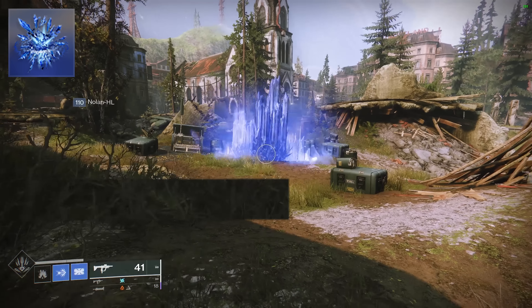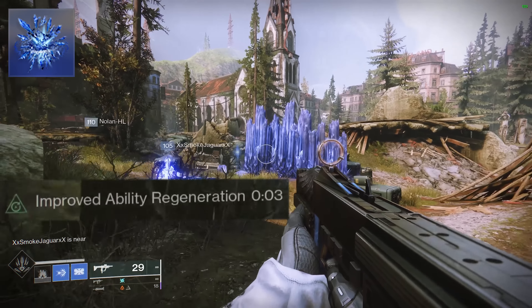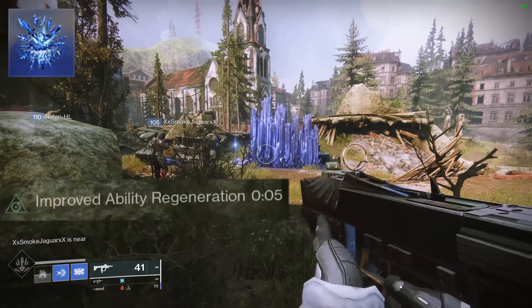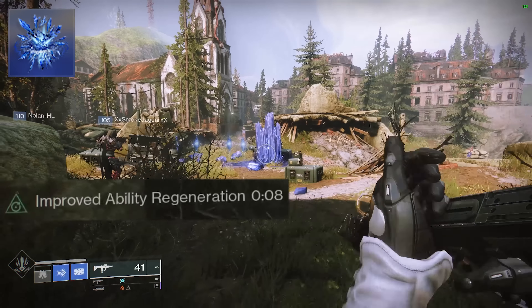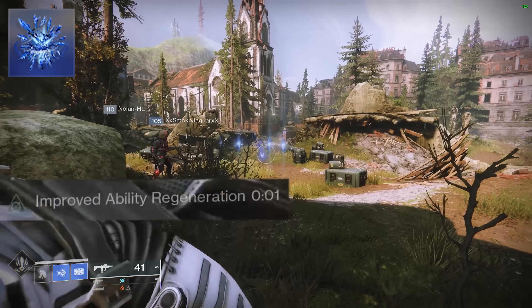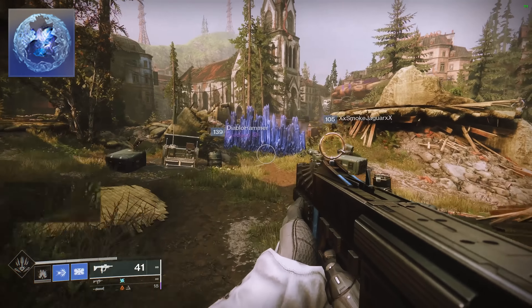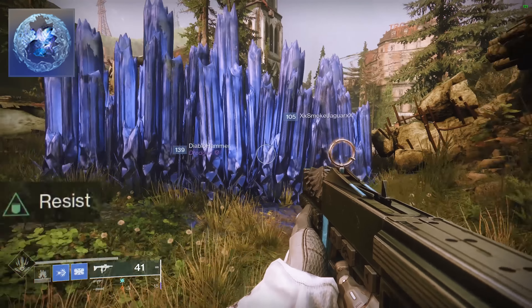Whisper of Shards will boost your grenade recharge rate when you shatter a stasis crystal. Each crystal you shatter grants 5 seconds of improved ability regeneration, up to 10 seconds. Because Glacier Grenade generates 5 crystals, you can gain up to 25 seconds of improved ability regeneration. Whisper of Chains grants a 40% damage reduction when near a frozen enemy or stasis crystal within an 8-meter radius.